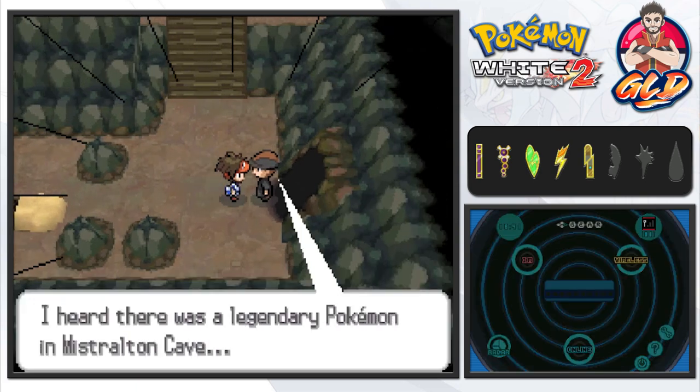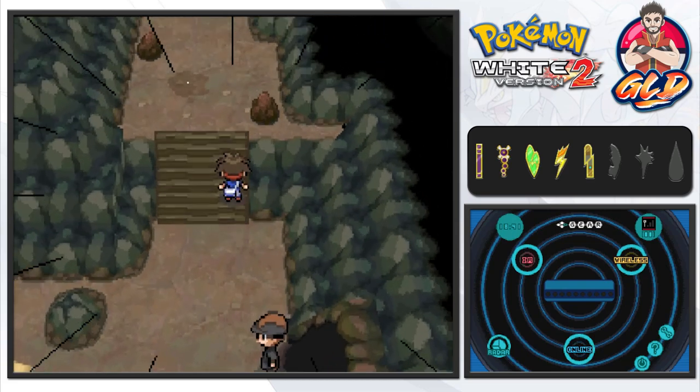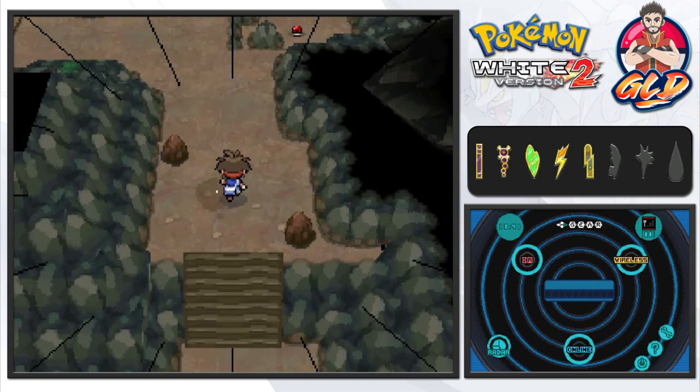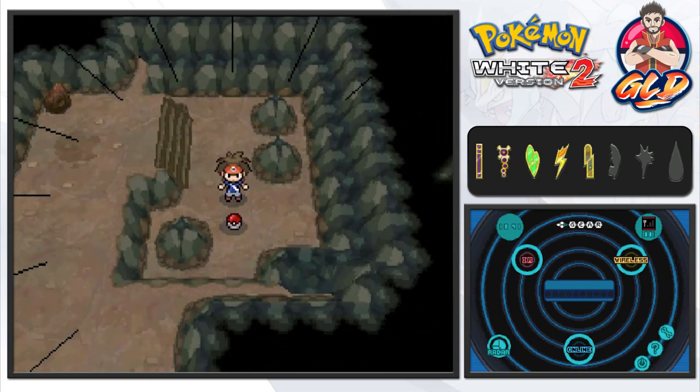If you talk to this NPC right here, he says: 'I heard that there's a legendary Pokemon in Mistralton Cave.' Now you won't be able to do anything here until after you defeat the Pokemon League. That's when the legendary Pokemon Cobalion will come back and you can actually capture it.